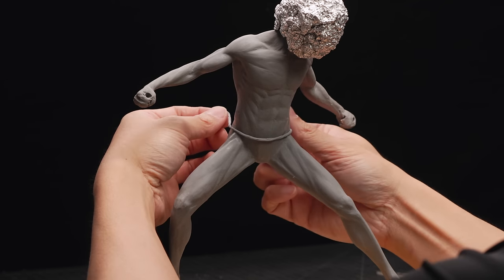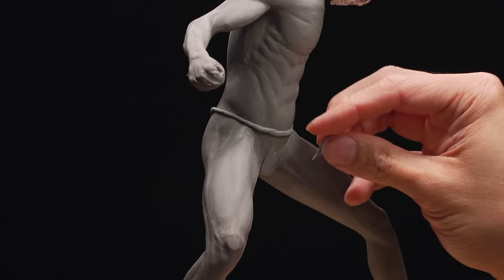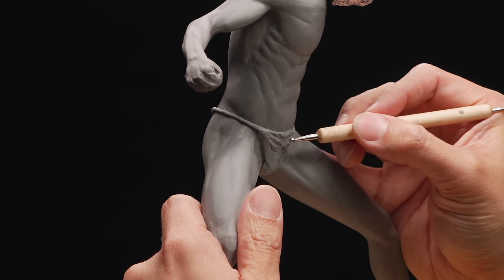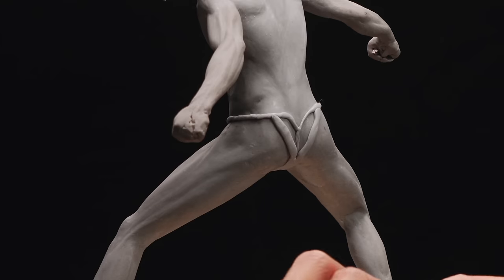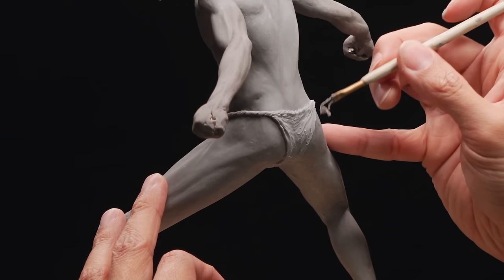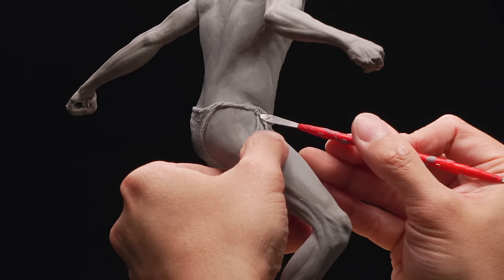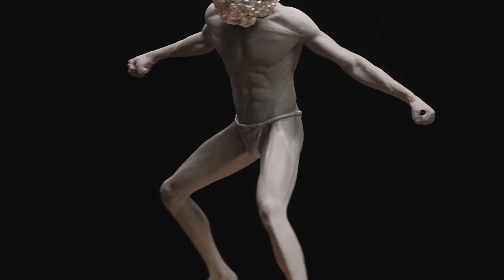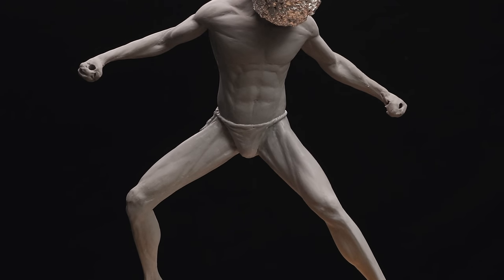After I got the body to an okay shape, I moved on to the underwear. This part is super easy. As I said, I'm using Kato clay for this piece, and because it's a polymer clay, it can be baked in a home oven to cure into essentially a semi-flexible plastic. This means the body has been baked hard, and I can very easily add the underwear without fear of damaging the body sculpt underneath. Plus, it's just easier to have a solid platform to work off of. It's one of those things that looks like it has a lot of detail, but is super easy to do if you generally understand the shapes you're making.